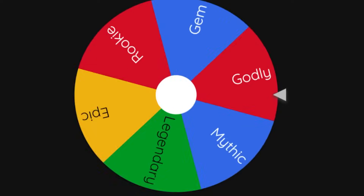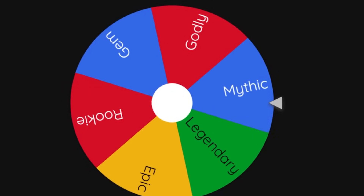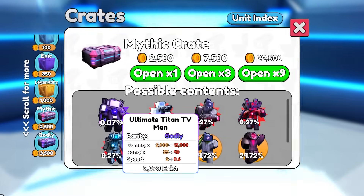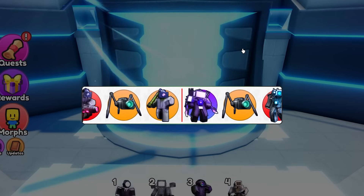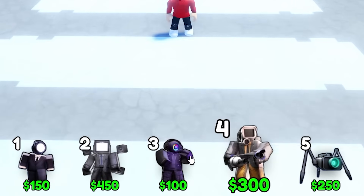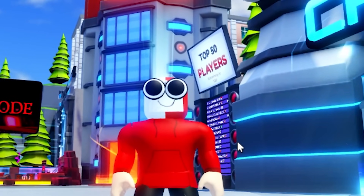And the final one — please be a gem, legendary, mythic, or godly. I'll take mythic. This is the last one — I'm going to chance it at godly. Please give me something amazing. Get the worst one — the blooming spider camera. This is the team we're going to use. I mean, it's not the best in the world, but it's a good one.